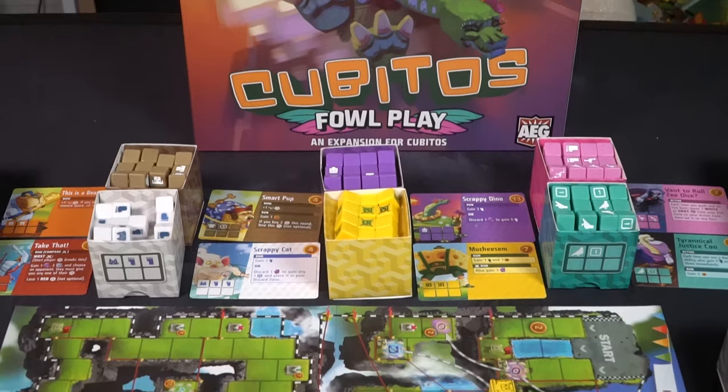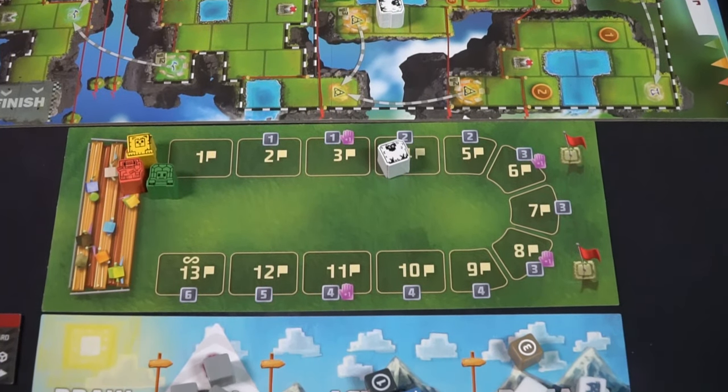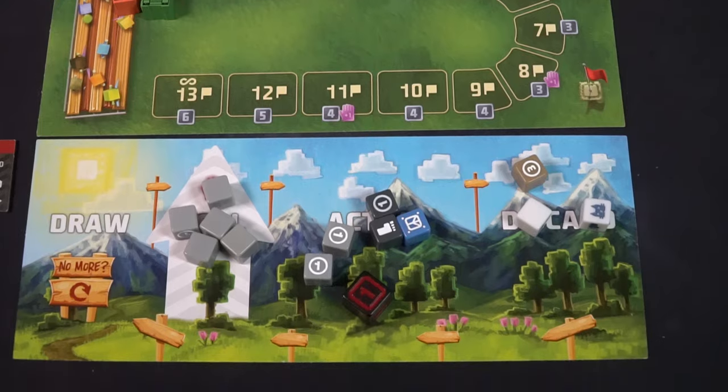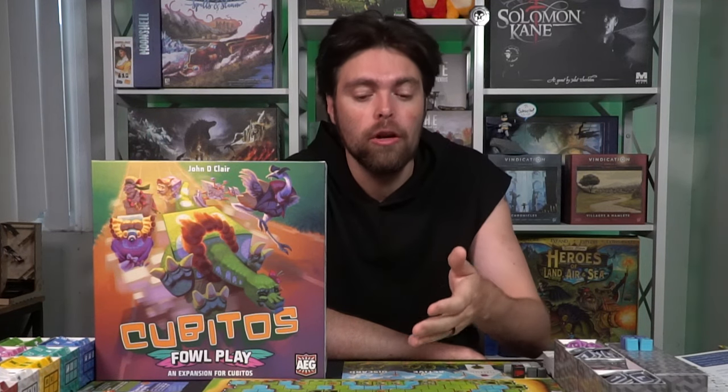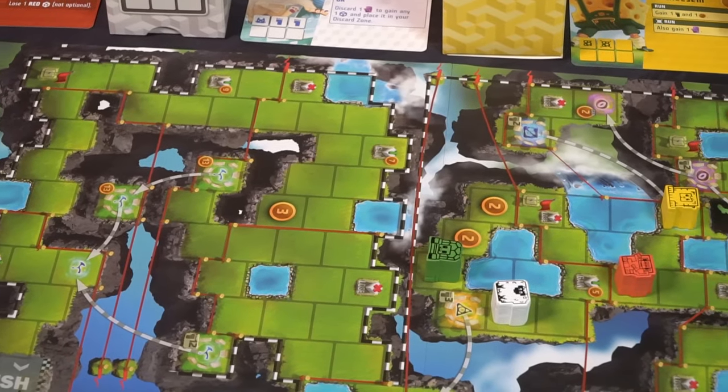Foul Play is the expansion that introduces the original four player game to five or even six players, as well as two additional dice. It's also going to include a new double-sided board and additional cards — not only for the two new dice added, but also for all the original dice in the base game.